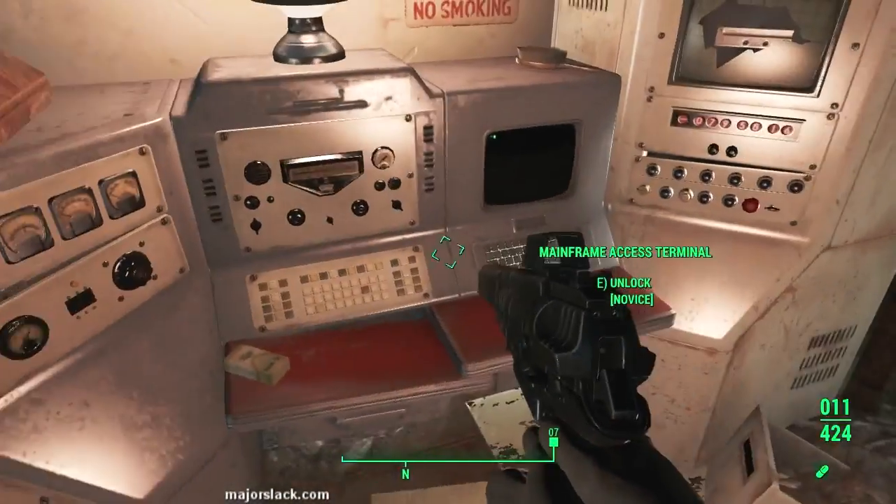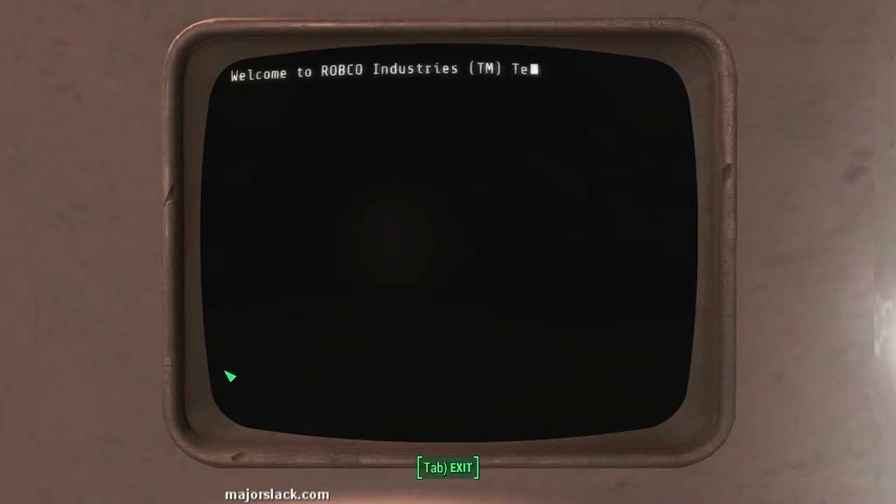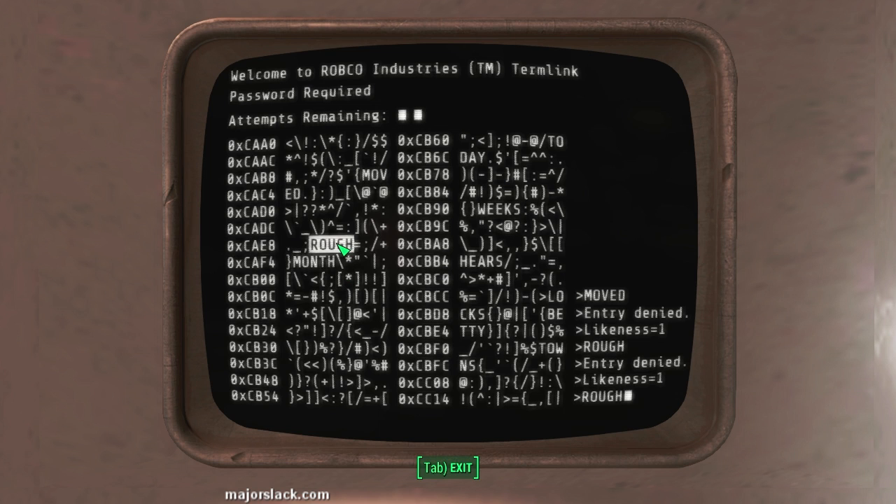Go over here to find this novice terminal and hack this. Alright, copying down all the words here. Here we go. Moved - likeness of one. Next. Ref - likeness of one as well. That doesn't help us at all. Let's try. All the ones that remain all have an O in the second position. This is going to be a tough one.